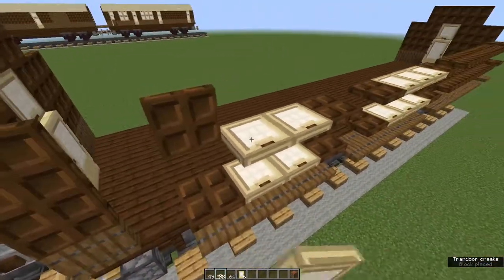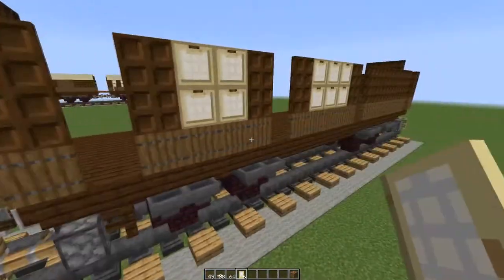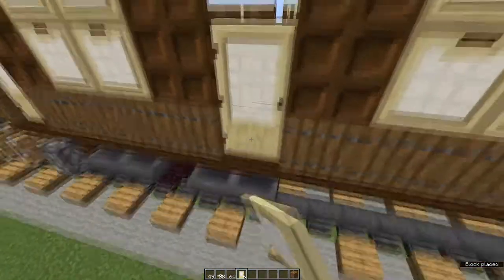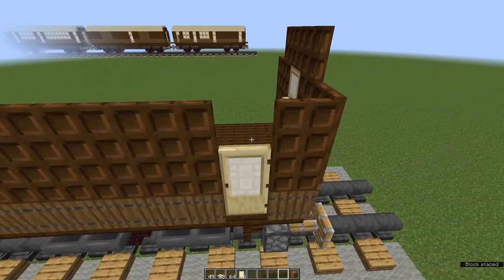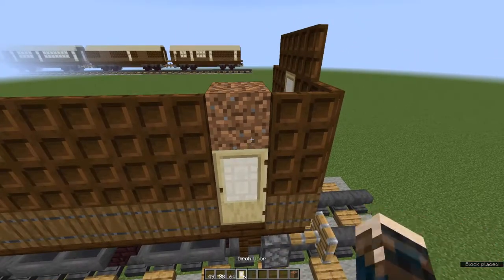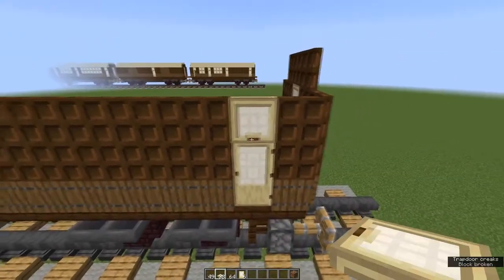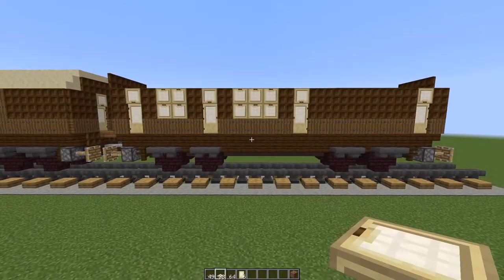Fold all of the trapdoors up for walls and windows. Now in each of these gaps we're going to place a birch door. The first two have the hinges towards the front end of the carriage; the last two have the hinges towards the back end. On top of each door place a waste block, then a trapdoor at the top. Get rid of the waste block and fold the trapdoor down. That's the platform side of the train.